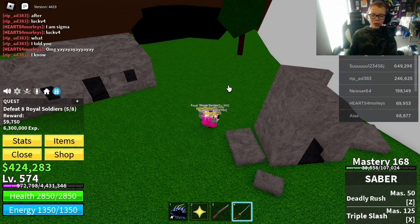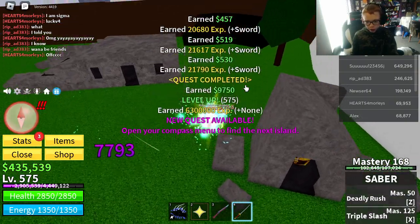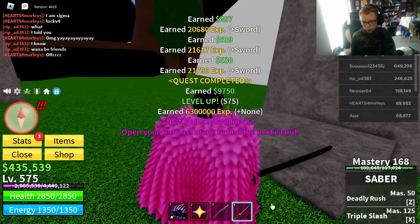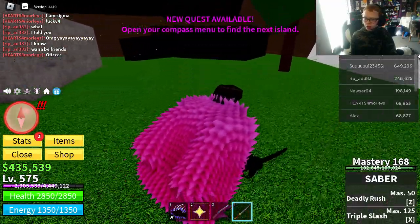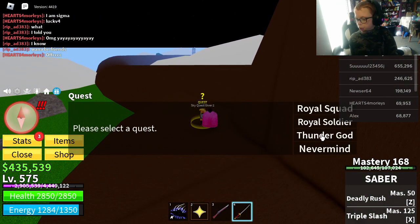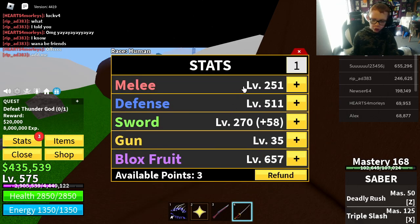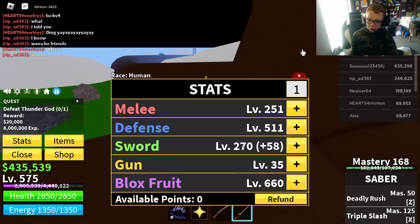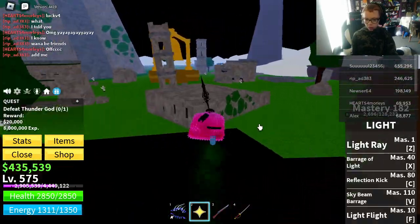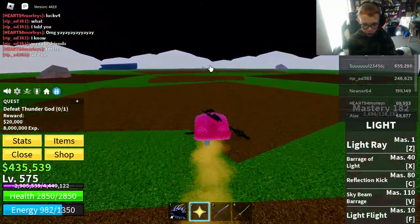We are almost at the Thunder God quest — one more quest to go. Fun little bonus fact: if you got this far, you can make the saber more powerful by first getting 800,000 bounty or honor, as well as destroying somebody with the same honor as you or past 800,000. Now we finally got the Thunder God — let's see how powerful he truly is. Leveling up my block fruit, leveling up my saber a bit. Now it's time to go to the battle arena.